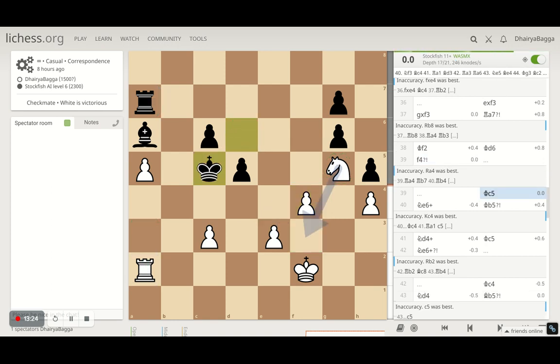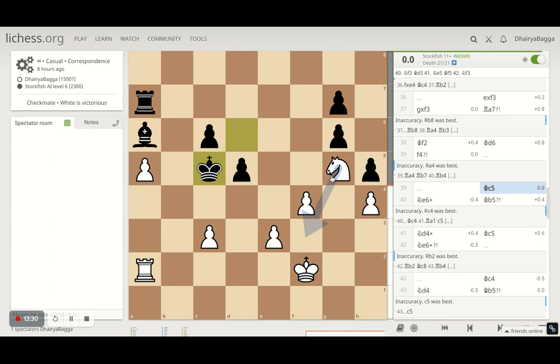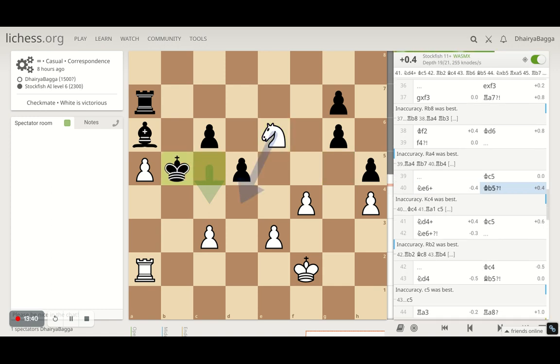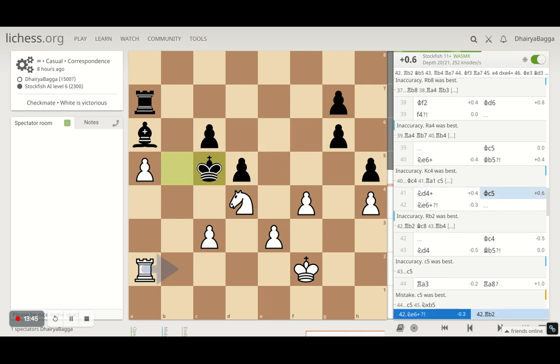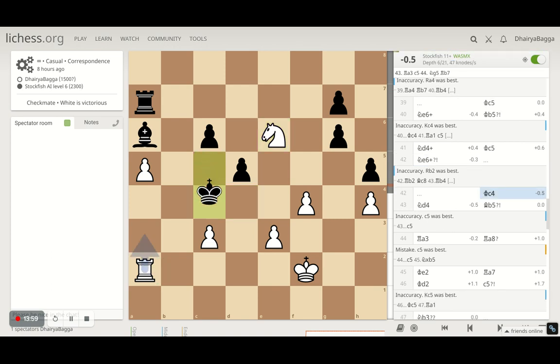I played f5, making sure it cannot come to e5, so that part of the board is controlled by my pieces. Once the king goes away, I can make use of my inactive knight. The king was forced to go to c5, and I started making use of my knight. The computer suggests going to f3, but my idea was to give a check and come back to d4. It plays king to b5, I give a check with the knight. King goes back to c5 — my knight is guarded by the pawn, so nothing to worry about. I moved knight to e6, just trying to see if the computer is willing to draw.